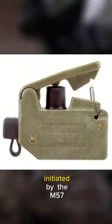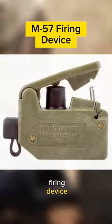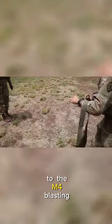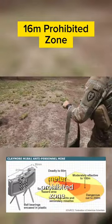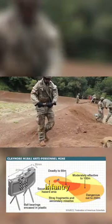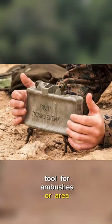The Claymore is initiated by the M57 firing device, connected to 30 meters of electronic detonator cable, which is in turn attached to the M4 blasting cap. It maintains a 16-meter prohibited zone and a lethal zone of 50 meters against enemy infantry, often serving as a tool for ambushes or area defense.